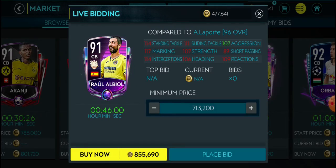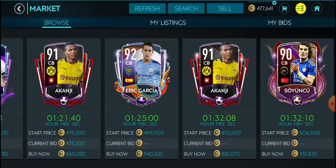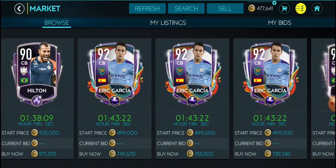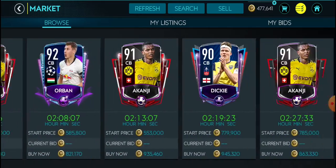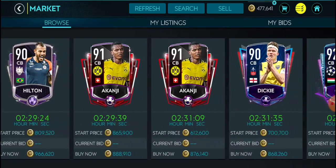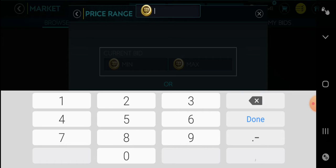I think it's Rafael Bonito — number one, he's very cheap; number two, he's good. It might just be him, since it doesn't look like any better cards than that are available. Dickie is definitely not good. So that is the one million budget sorted.